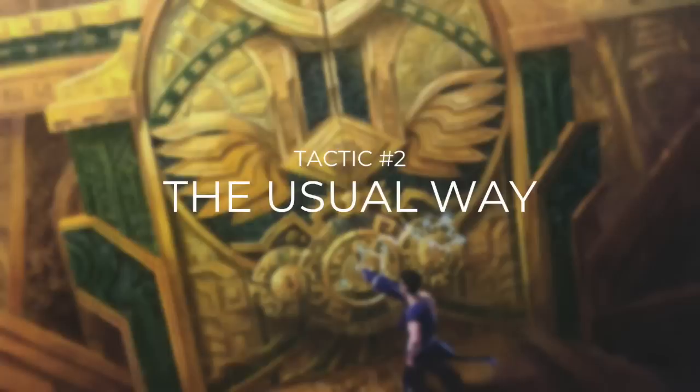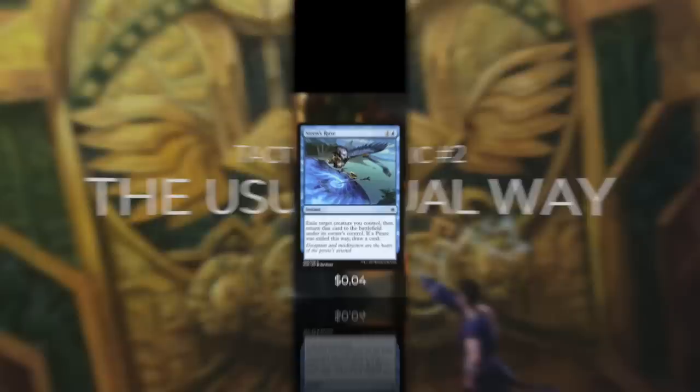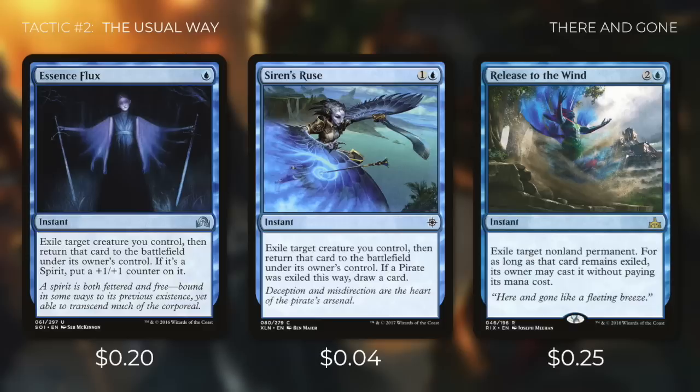Let's look at tactic number two: the usual way. The focus of this deck is to get creatures with good enter the battlefield effects and abuse those effects. The first creature we should get out is our commander, since it makes opponents discard a card — especially early on, this can really set back our opponents. After we have our commander in play, we're going to cast things like Essence Flux and Siren's Ruse. Both exile Nicol Bolas and bring him back under our control, which can save him from removal but more importantly gets that ETB trigger to happen again, forcing opponents to discard another card.